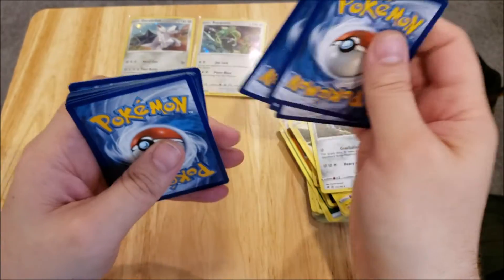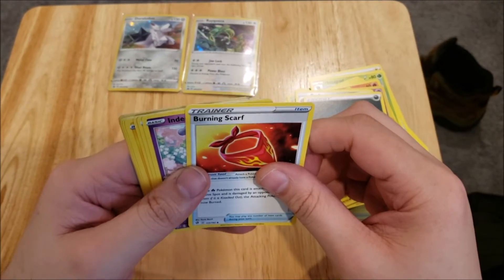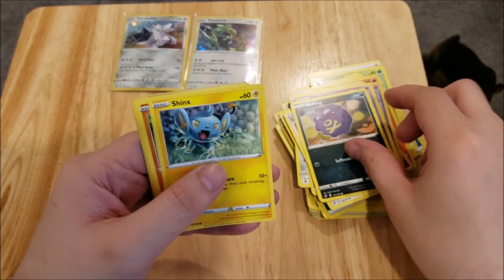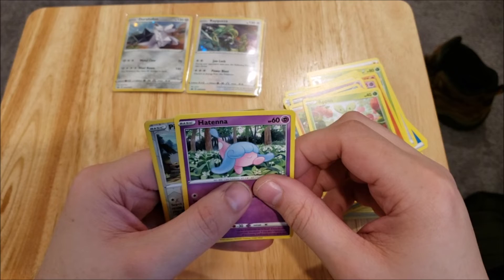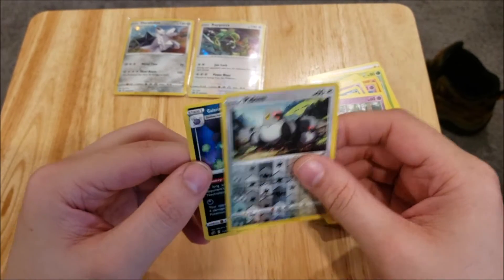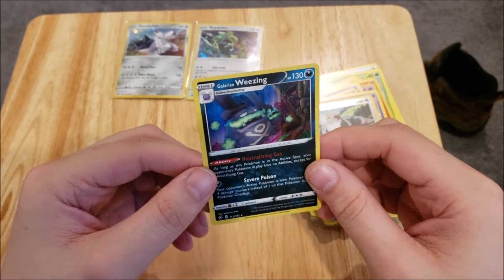Pack six: we've got a Dark Energy, a Burning Scarf NDD, Skyla, Koffing, Shinx, Galarian Yamask, Apolin, a Hatenia, a Reverse Foil Pie Dove, and a Galarian Wheezing Holo.